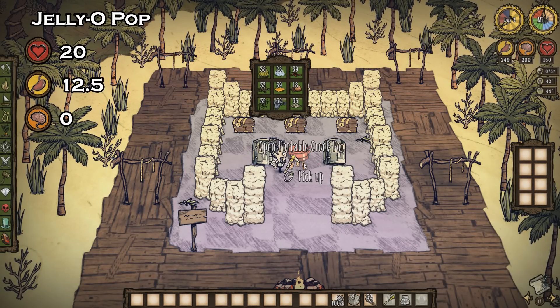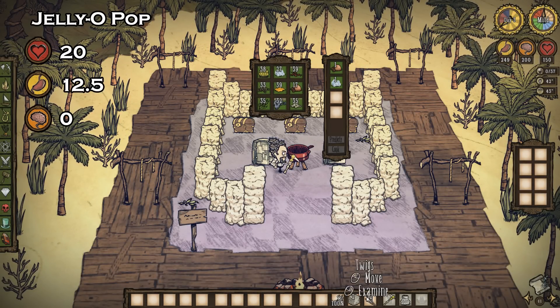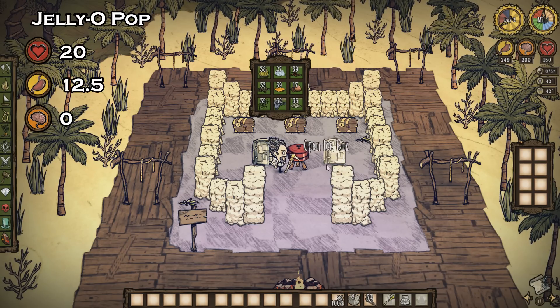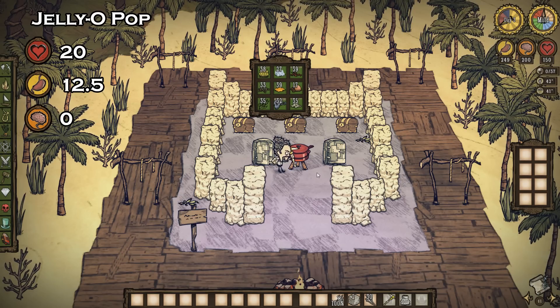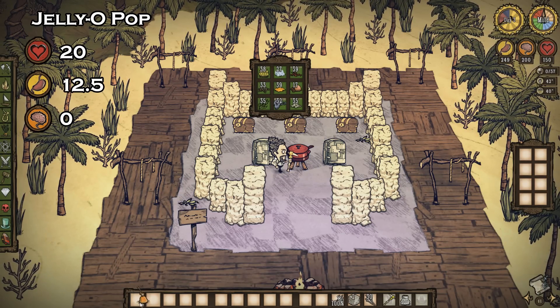Jelly-o-pops don't exactly sound tasty to me, but apparently they are in Shipwrecked. A fairly simple recipe to make — use one jellyfish, one ice, and two twigs, or even one jellyfish, two ice, and a twig, and you'll get yourself one. When consumed, you'll get 20 health and 12.5 hunger, but no sanity. This is also another recipe that'll lower your temperature when consumed.